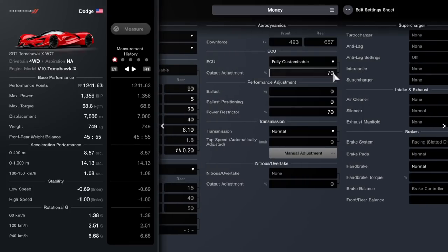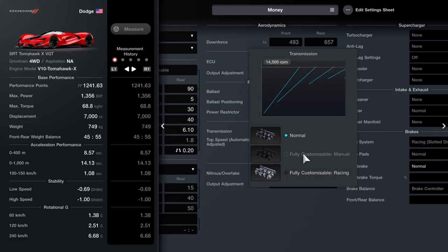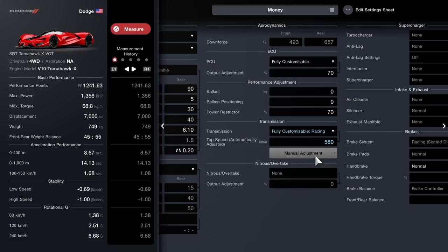First we set the power limiter and the ECU to 70, and we choose racing hard tires. Everything else is just a default setup.